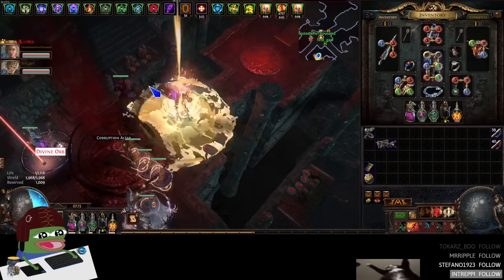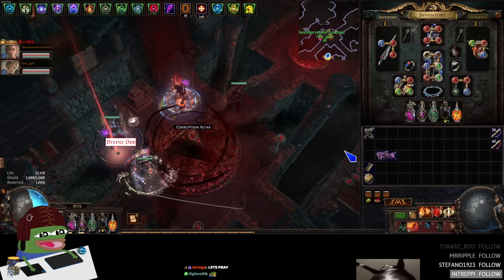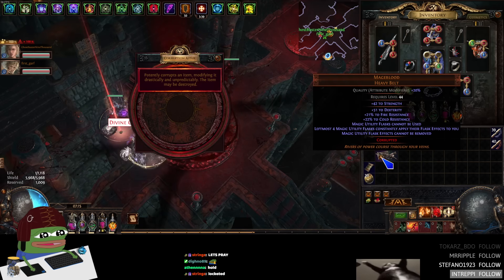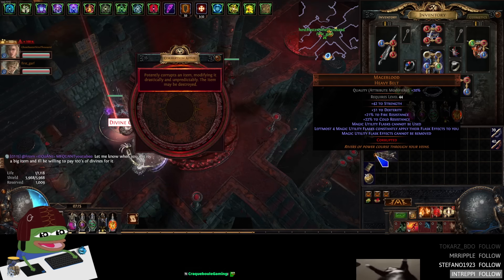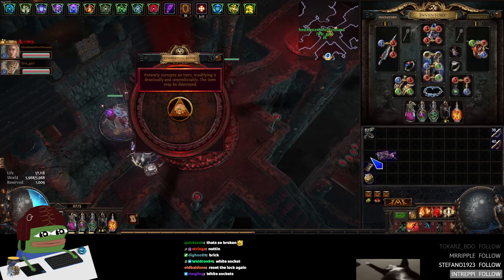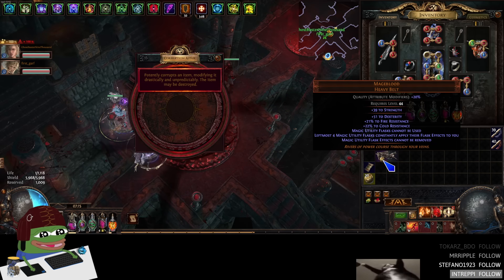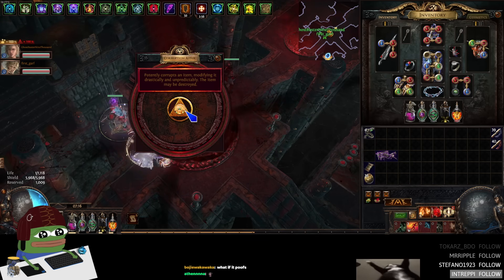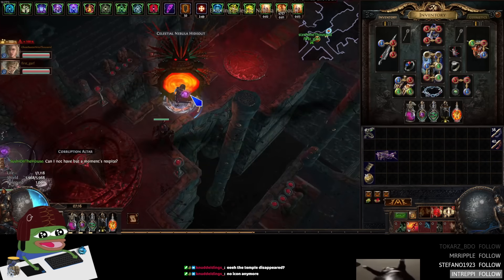Alright, here's the test. We're gonna go ahead and lock the Mageblood — the Mageblood is locked. We can now foresee the next result. Let's see if the screenshot was real. Okay, so it's saying no result. It's just a white socket on a regular item, right? White sockets. Now we're gonna see if it's the same result on a second lock. Lock number two — does it change? No. So let's load a new Locust of Corruption then.